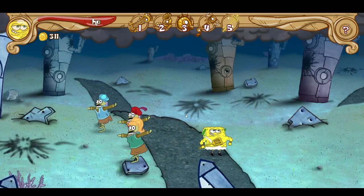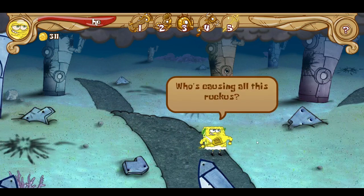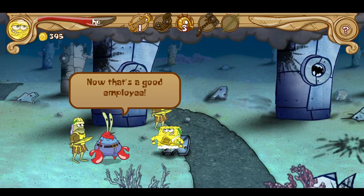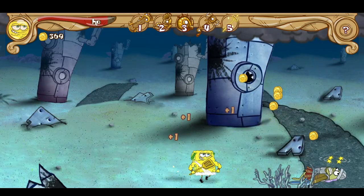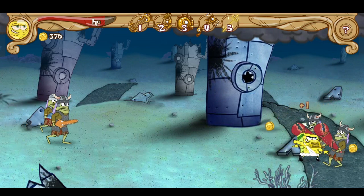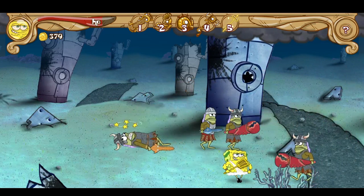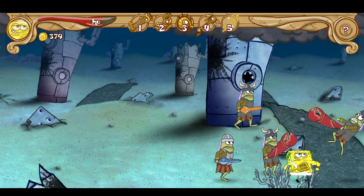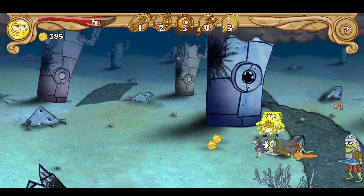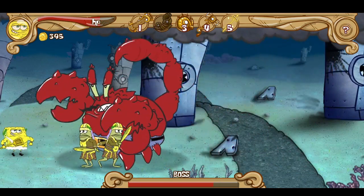The next stage is Bikini Bottom all over again. At first I thought I clicked on the wrong level, but even SpongeBob acknowledges how strange it is to be back in the opening cutscene. Your newest weapon is Thor's hammer — I mean Neptune's Stormhammer — and it delivers a super powerful blow whenever it's used. It's easy to predict that Mr. Krabs will be the next boss fight too. Kind of a shame they reused an earlier stage for no big reason, but at least the music is still good. Mr. Krabs is now a giant scorpion, and again you just wait till you have an opening and strike until he turns back to normal.